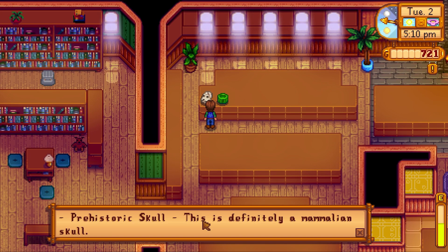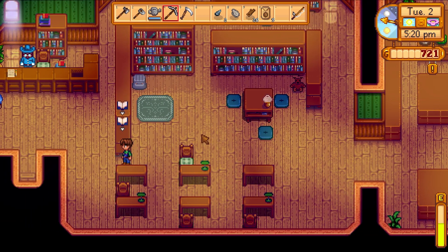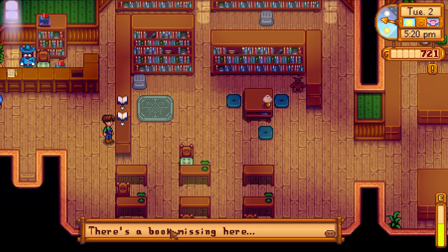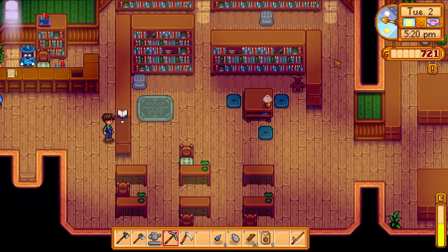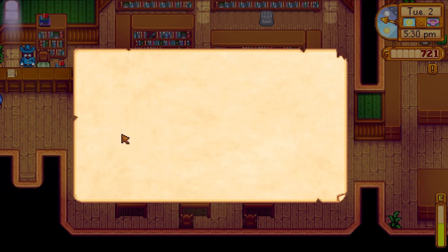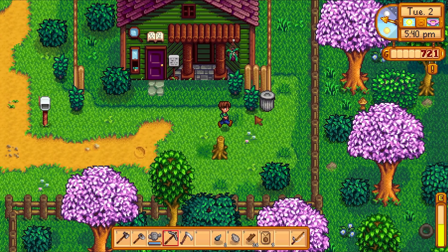I can see what this stuff is. And there was also a book — there are books right here. The book is... there's a book missing here. How do I see the books that I have? This is a book by Marnie, talking about animals — how they like to be pet every day and let outside. I'll look at that one eventually once it lets me.